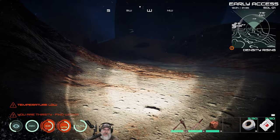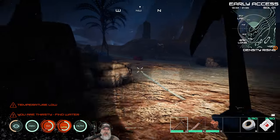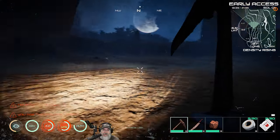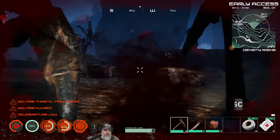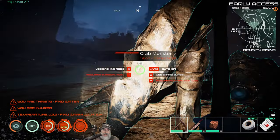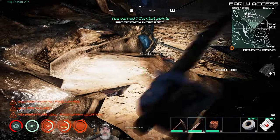Our number one priority right now is to locate a base location. You can either pick a spot and build — you generally want a relatively flat area, so a nice flat area like this would not be bad — or the second way is you can find a ruined habitat and fix that up to make it your base. That second option is a little cheaper to do. Let's use our shard blade on this guy to get a little more leather just in case.